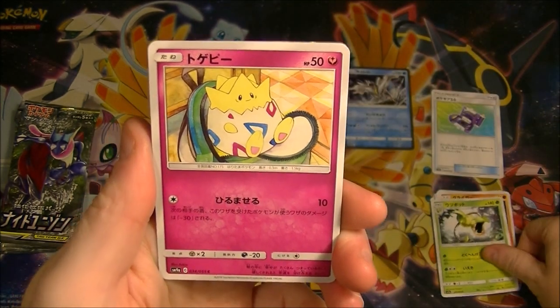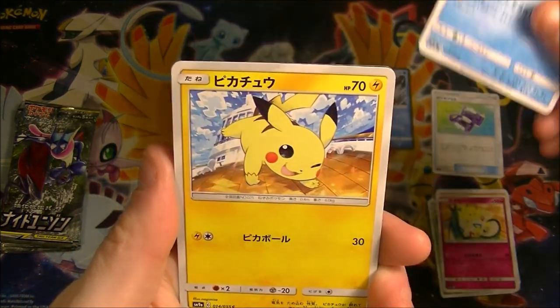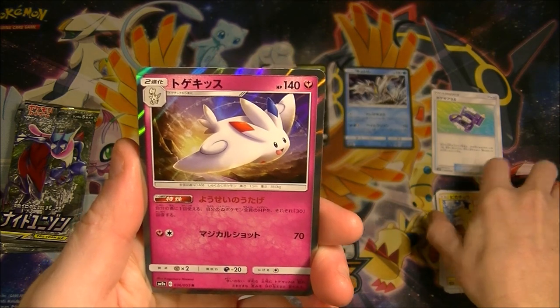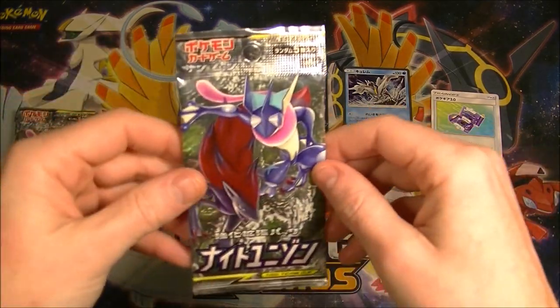All right, what do we get here? Togepi, Togepi - just chilling in a backpack. And this is a Togekiss. We got the whole gang there, that's pretty cool. And a Pikachu as well - always nice.